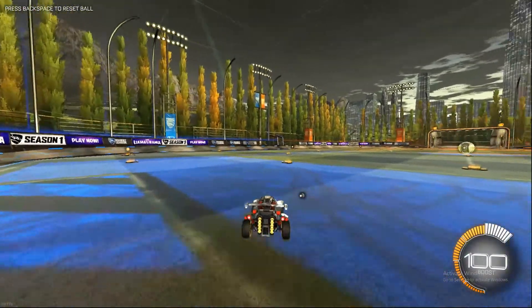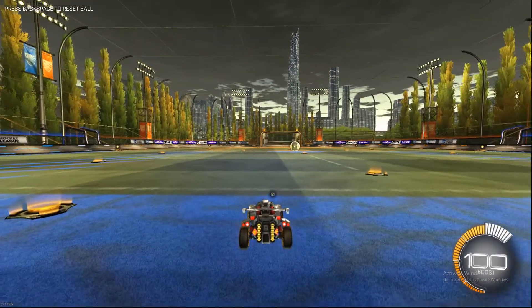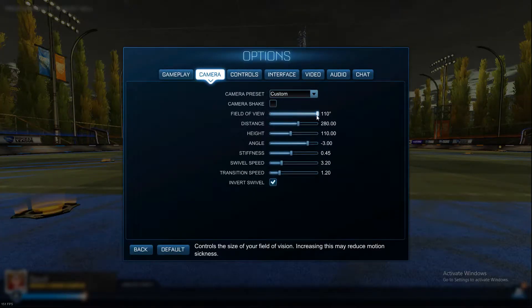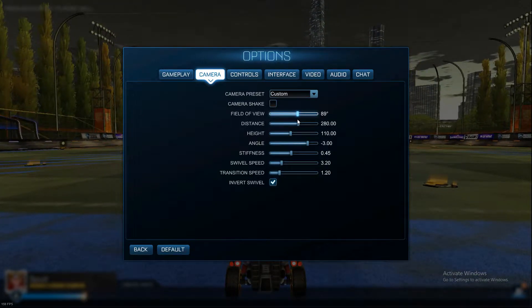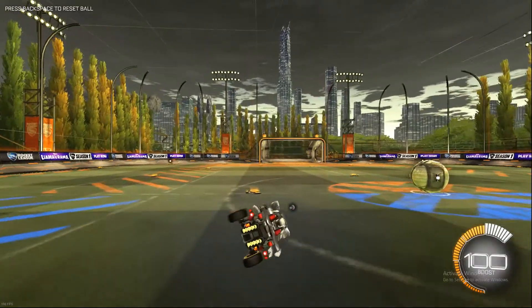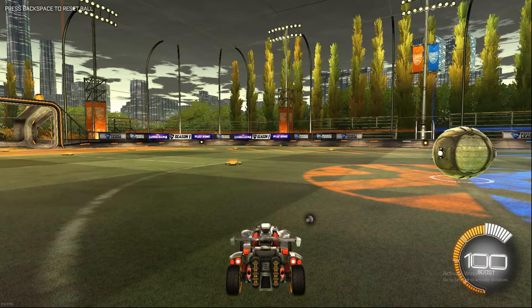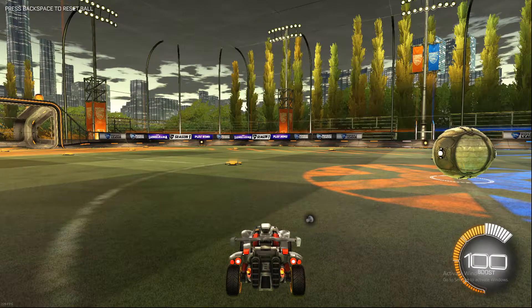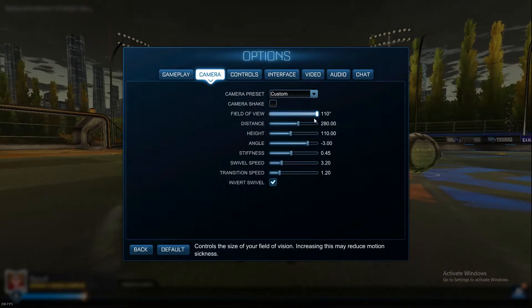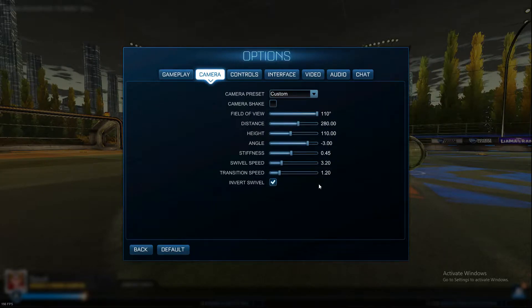We're in free play right now. These are my camera settings — it's quite zoomed out, it's quite good. Let's turn the FOV down. We've turned it down just to 90 and look at that — it's so zoomed in, it's kind of hard to see. You've got no awareness of what's going on in the game. So the most important camera setting I recommend is just banging your FOV up. The rest of these you can just mess around with and do what you like.